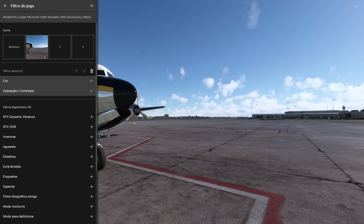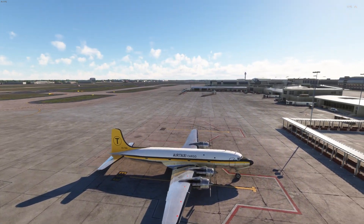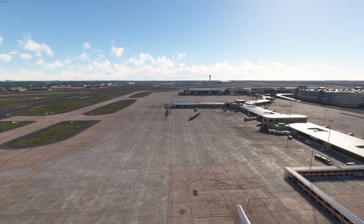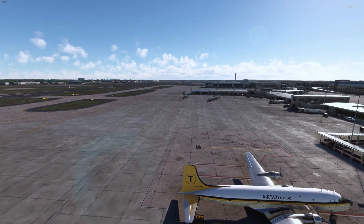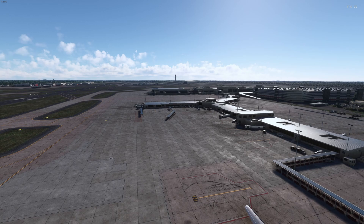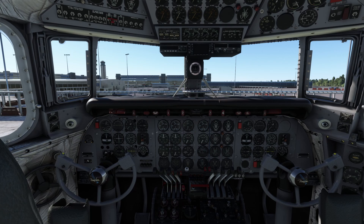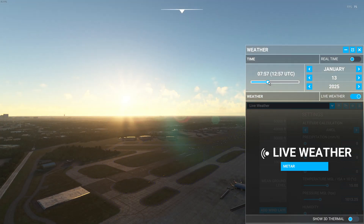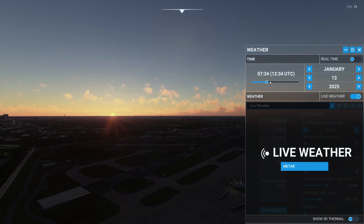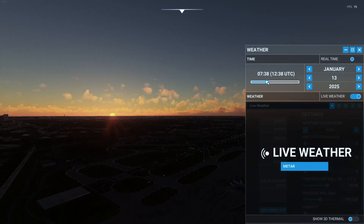Now I'm going to show you how it looks at different times of day and in different places as well. So this is without the filter, and this is with the filter. Let's also take a look at the cockpit without the filter, and with the filter. Now my favorite part about the filter is actually the sunrise and the sunsets — this is without the filter, and now with the filter.